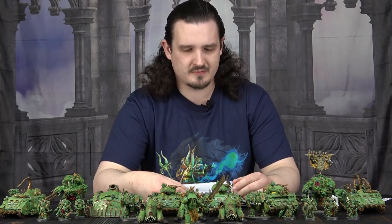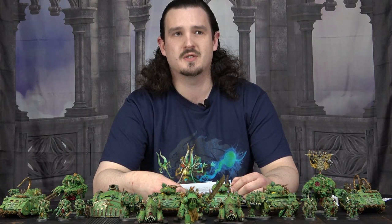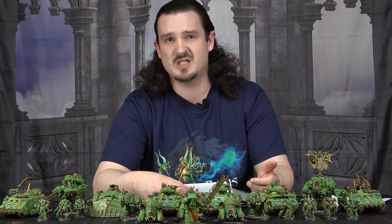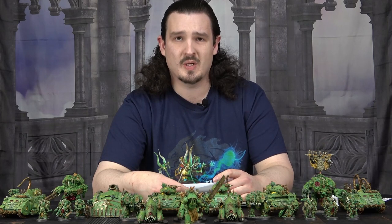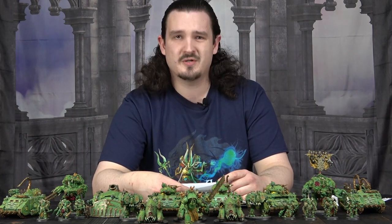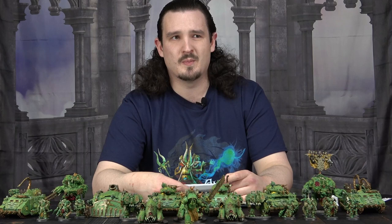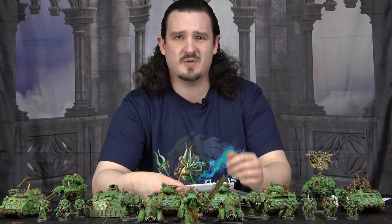Moving on — they have a reserves mechanic now. Essentially you can put your Plague Marines, Pox Walkers, Cultists, Spawn, or Possessed — anything that's not a vehicle — into Strategic Reserve and bring them on via deep strike later on if you want to. The costs are: 1 to 9 Power Level costs 2 Command Points, 10 to 19 Power Level costs 3 Command Points, and so on. I'm not personally a fan of this because I tend to feel like I pay enough Command Points anyway — I normally always have at least a second battalion, then maybe an extra relic and extra Warlord Trait, so I'm down five or six Command Points already most games.